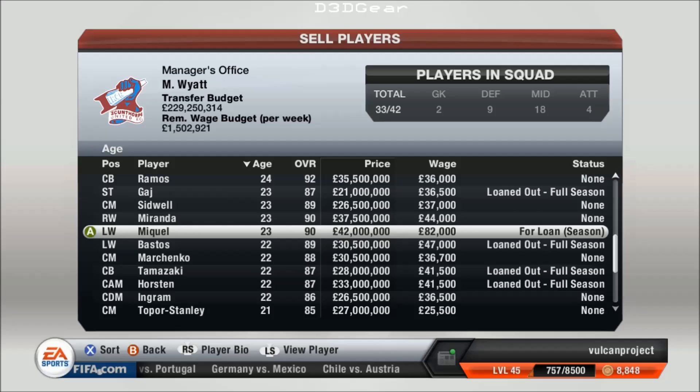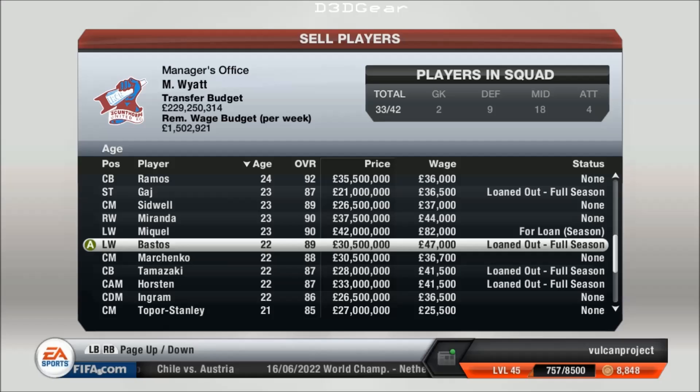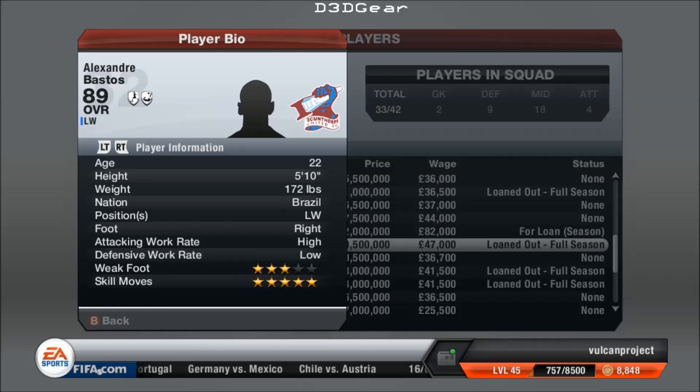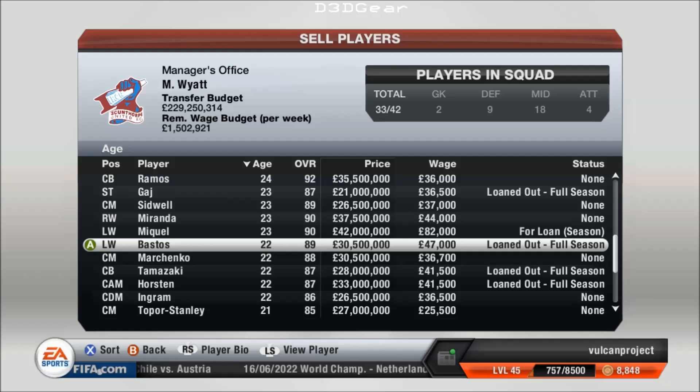There's a left winger, Bastos, who is an 89. He's a little bit behind, but he's a year younger. Bale on the left wing at the start is 22 years old and starts at 85, so Bastos is way better than Bale at the same age — from my youth team. Again, what a dribbler — 5-star skill moves, high attacking work rate. He's going to be beating players all ends up.